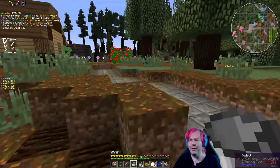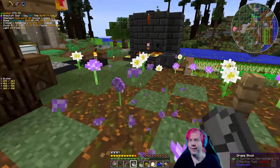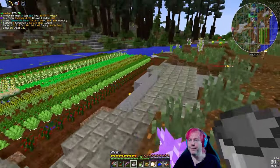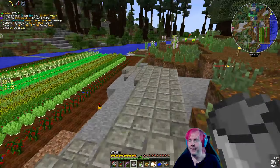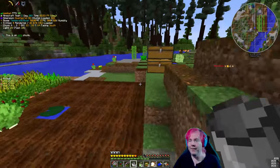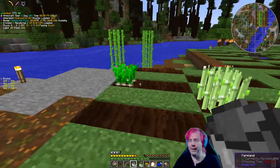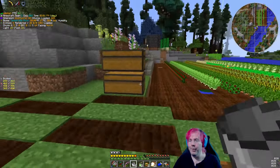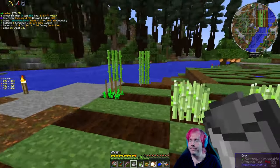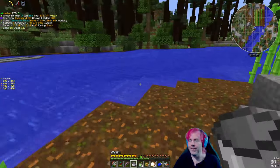It says any vanilla flower — does that mean we can use the two-tall roses? In this pack you need four buckets of water because there is no vanilla water mechanics where you can just put two water blocks there and it would fill the other two. No such thing in this pack — it's hard mode. Some oxeye daisies — alright, so this should be good.